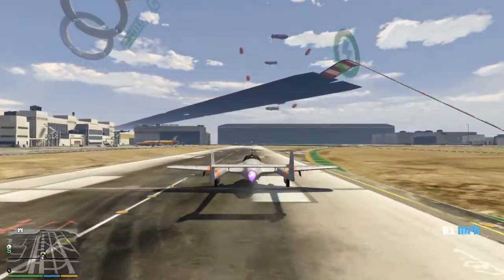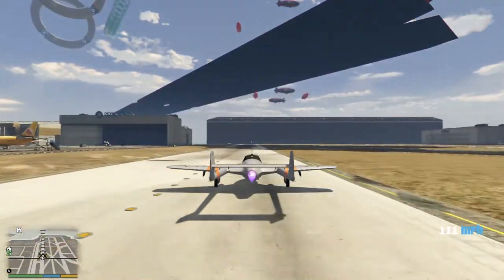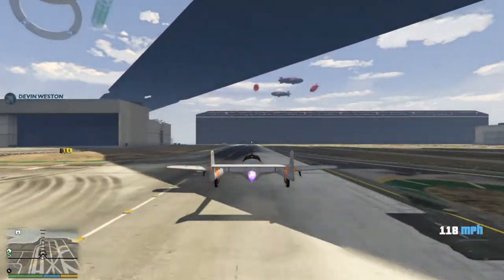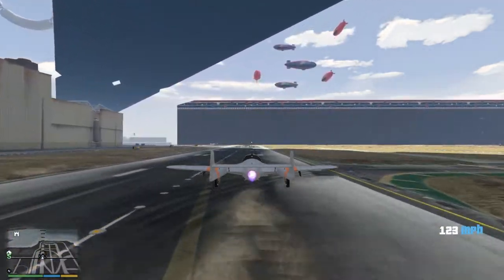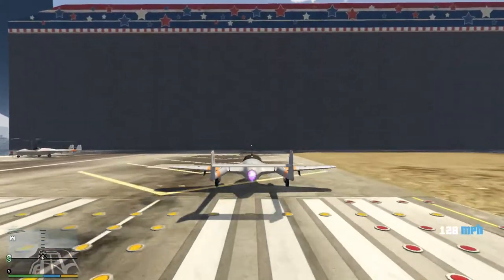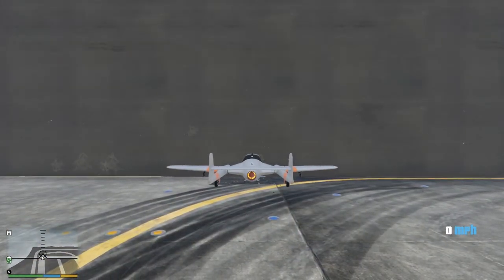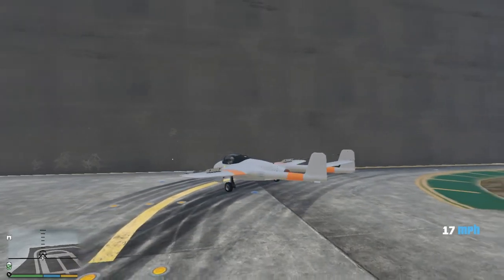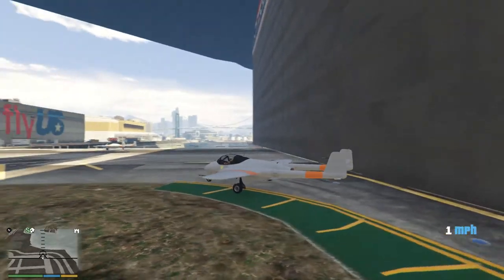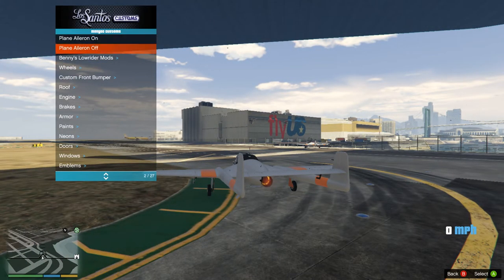The acceleration is increased ever so slightly and the top speed should be increased for sure. We've already surpassed the speed we saw previously, and we went on to a speed of 129 miles per hour. That's an improvement of about 15 miles per hour. Now I'm going to stay in this aircraft and reapply the stock engine.